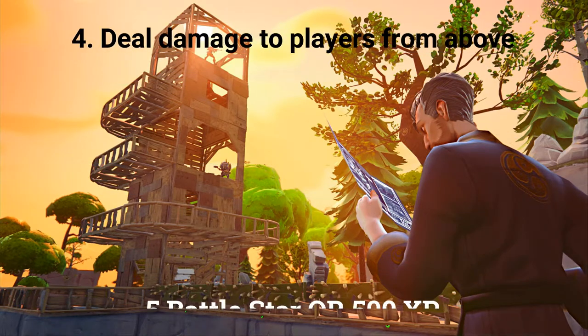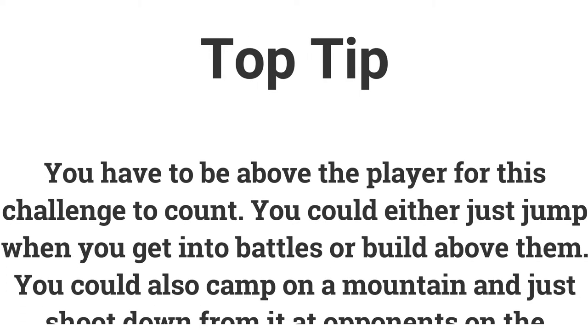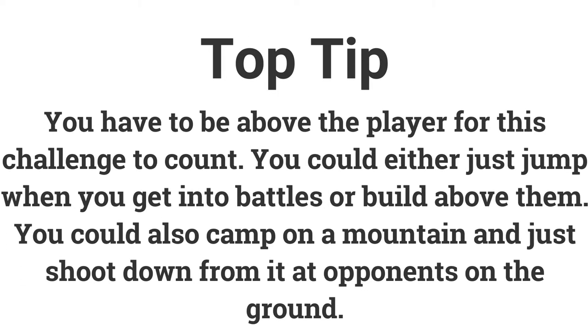The fourth challenge is: deal 500 damage to players from above, earning 5 battle stars or 500 XP. This means you need to deal damage when you are above your opponents. Team Rumble is a good mode for this — you can collect lots of mats, build on top of a mountain, deal damage, and if you get killed you can easily try again.